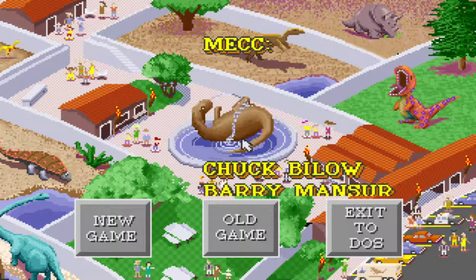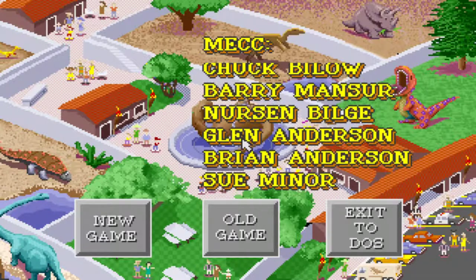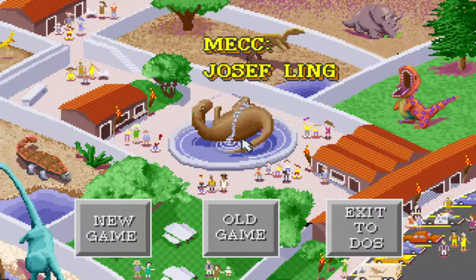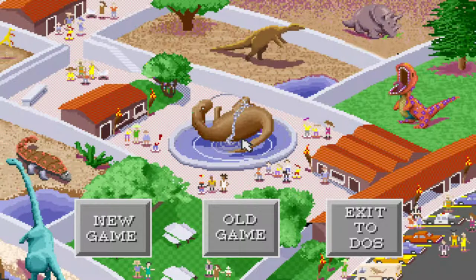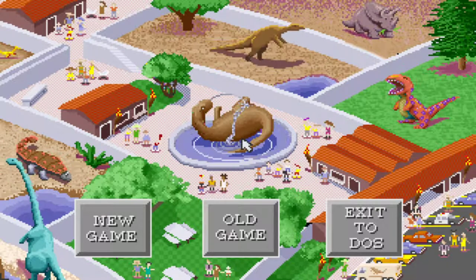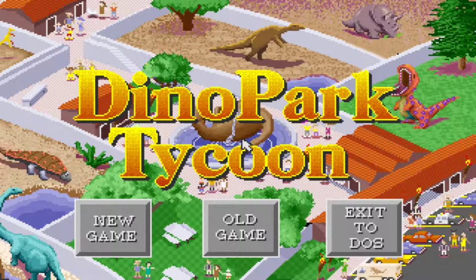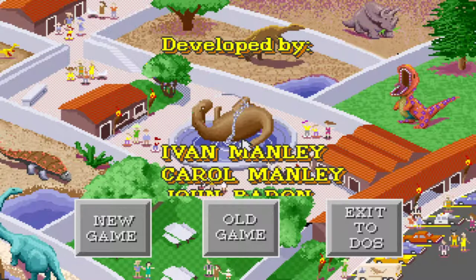A little history on the game. It was developed by Manley & Associates in 1993 and published by MECC — the Minnesota Education Computing Corporation. They made a lot of popular games I remember from my day: Oregon Trail, which came on the 5¼-inch floppy disks. They also did Amazon Trail, Number Munchers, and Word Munchers, among a whole list of games.